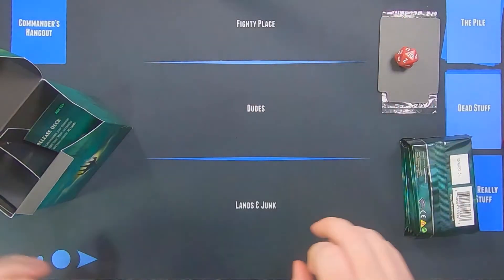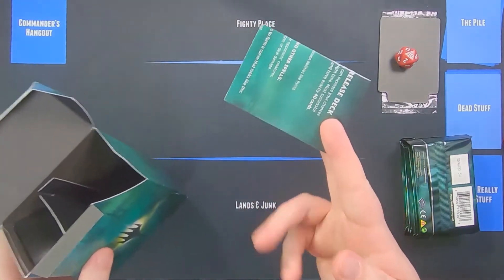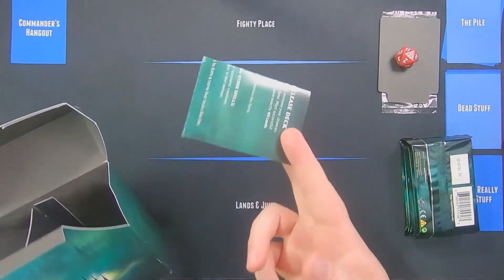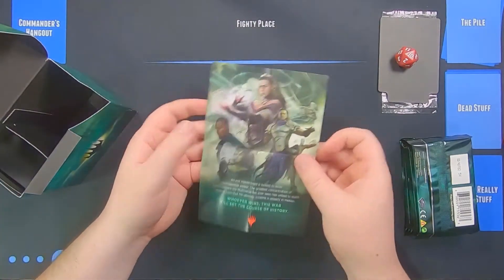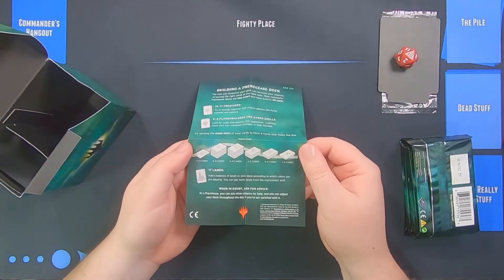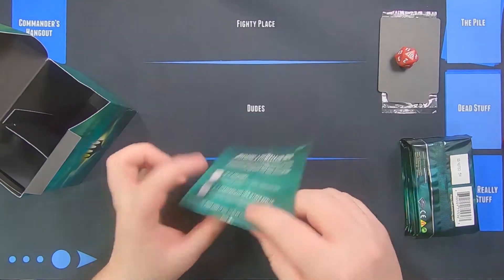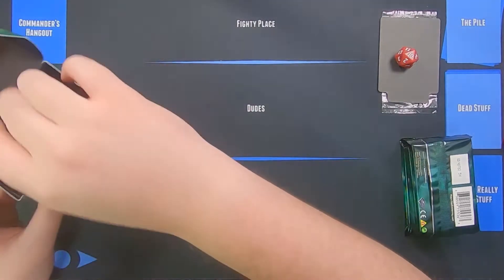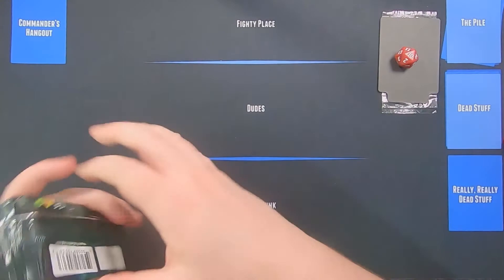Yeah, there we go. We know one of them is blue but we don't know if the blue is the planeswalker or whether it's the rare, because I didn't see that far. And then of course you get your little thing here with how to build your pre-release deck and all that kind of jazz, a little bit of flavor. Then we get these six packs right here.